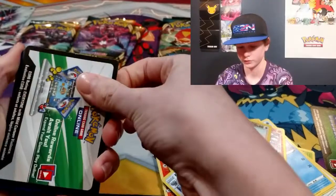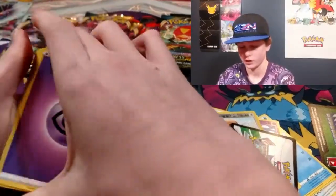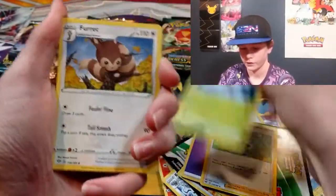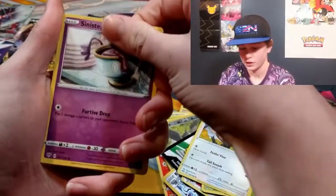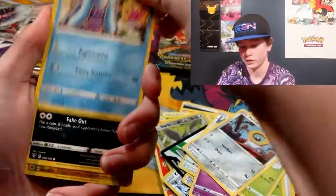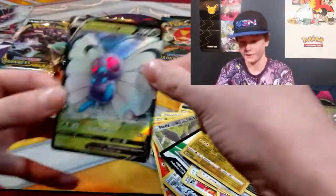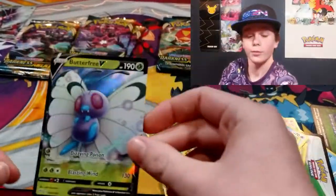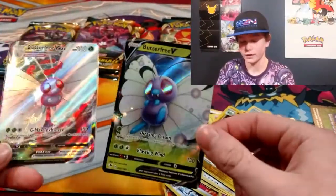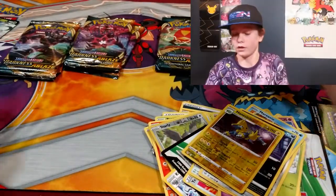Another green and white — that's good! Psychic Energy, Bird Keeper, Steenee, Furret, Cinccino, Color Burst, Meltan — Furlion, Manetric, and Butterfree V! What are the odds of that — we get the Butterfree VMAX and then the Butterfree V? I mean, I wouldn't be mad if we pulled the Butterfree Rainbow Rare. That's an extra number one!